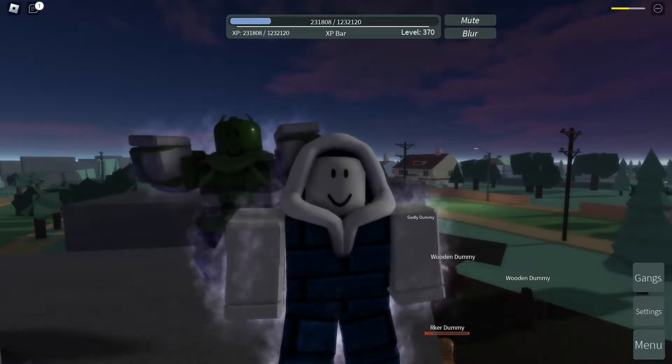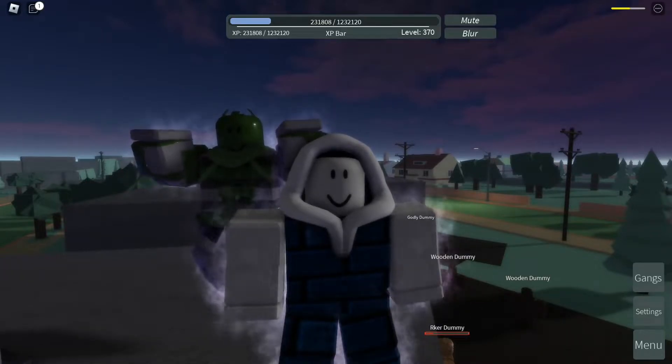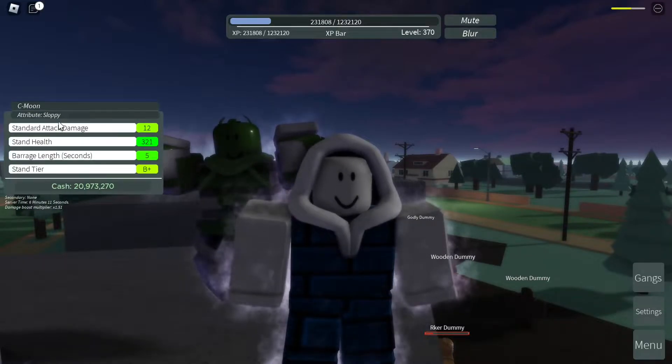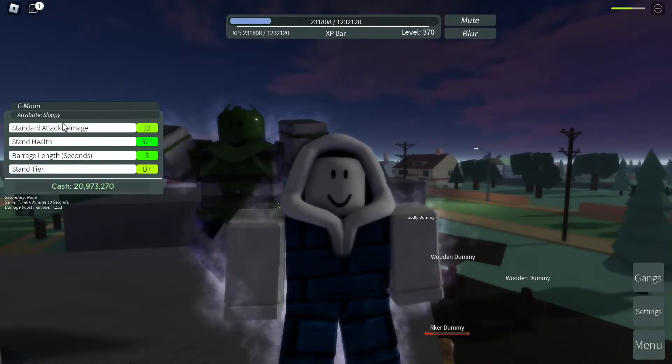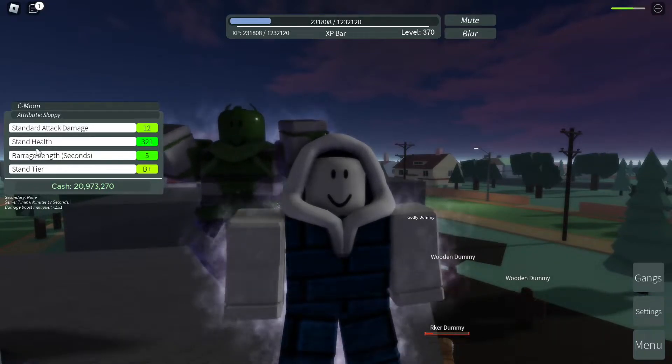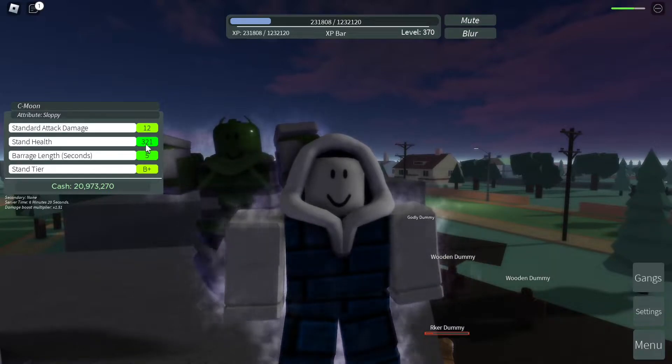Hello everyone, welcome to another Stand the Upright reboot video. In this video I'm going to talk about Seamoon with an attribute of sloppy. What sloppy does is it decreases your health by 10%, so as you can see here your stand health has dropped to 321.